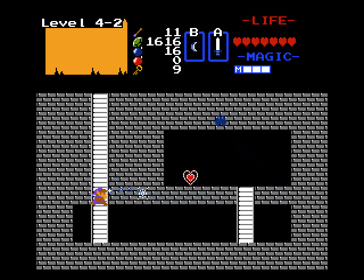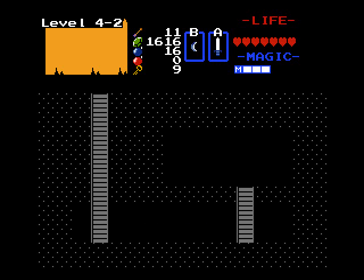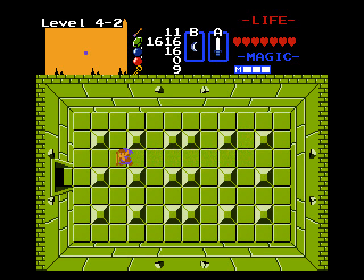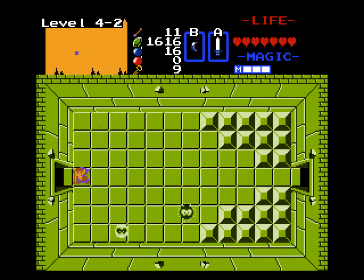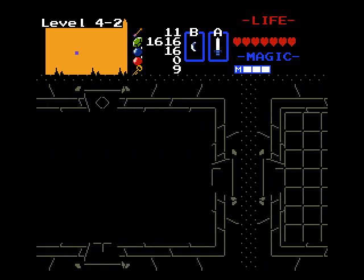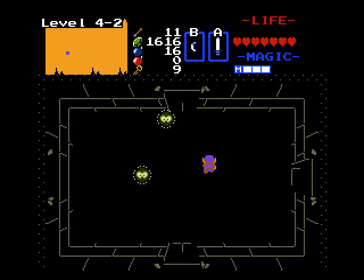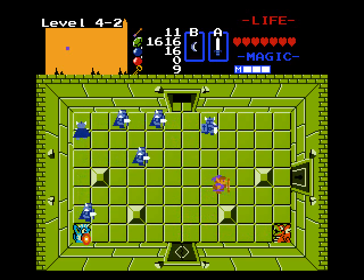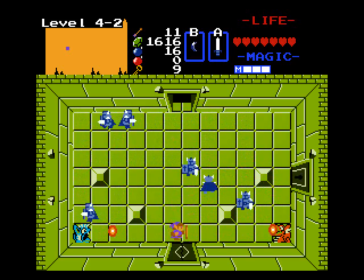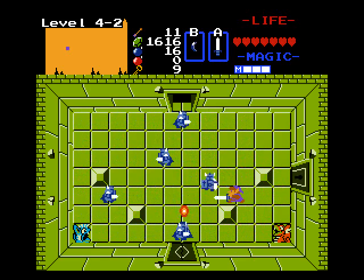This level normally has two items. I think in the second quest you got like the Yellow Candle and the Raft in this level, I believe. But remember, there can only be one item per level. So if there are any excess items that normally are present, they're just going to be replaced with heart pieces. And usually the item of the level is in the more difficult location.